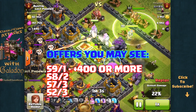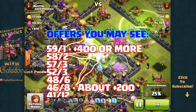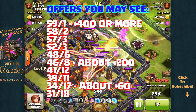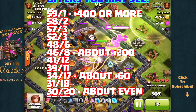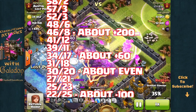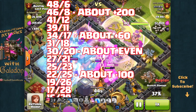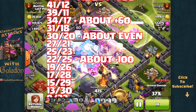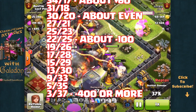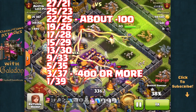The most trophies you will ever see in an offer is 59 — that is the absolute ceiling, and that is usually from a difference of 400 or more trophies. 59 for a three-star win, and you lose one if you lose. As it goes down: a 46 trophy offer with 8 for a loss at about plus 200 (the defender having 200 more than the attacker), and at just about even you'll get offered 30 trophies for a three-star win and 20 for a loss.